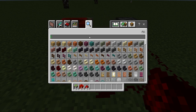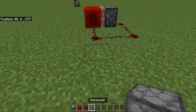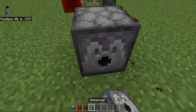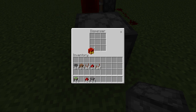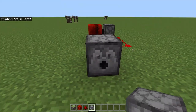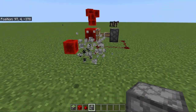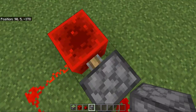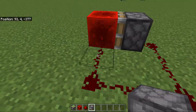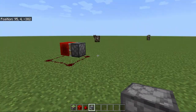Look at that — it's a redstone clock! To prove it works, let's grab a dispenser and put something in there. Let's put in a few blocks of redstone. See, it creates a continuous redstone clock. So that's the first clock. All you need is a piston, a redstone block, and six pieces of redstone dust.